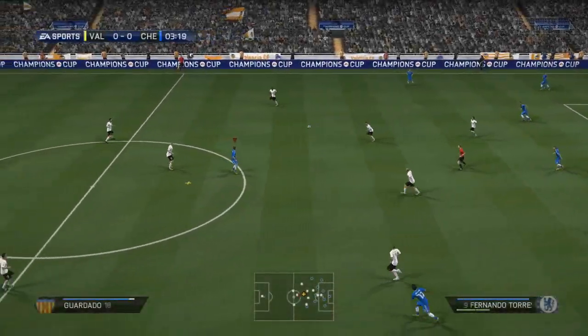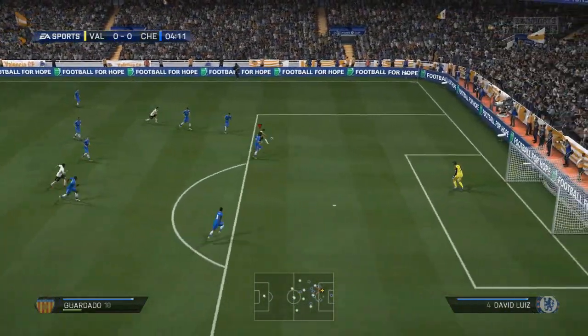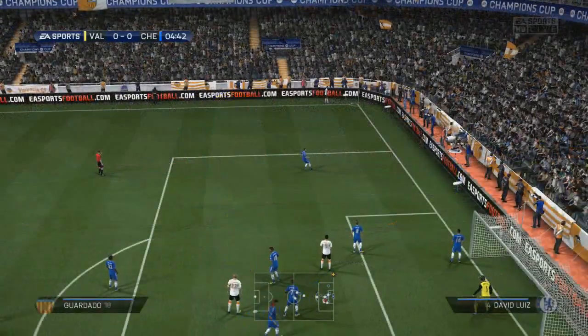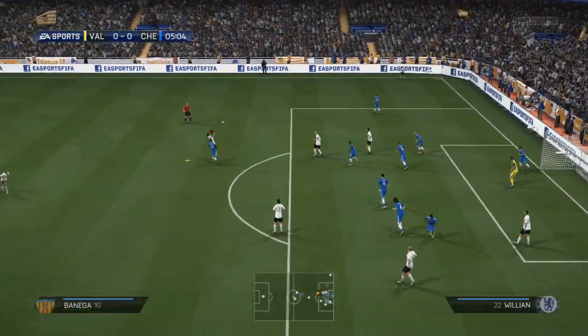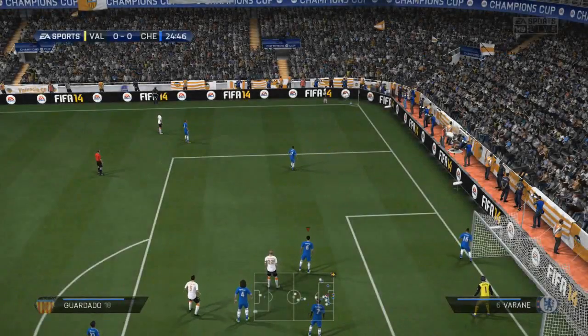That draw came just a couple of episodes ago against Porto as we stepped up to Legendary, which we are still playing on for the time being — testing it out, seeing how we get on. Andres Guardado, who in real life recently moved on loan to Bayer Leverkusen, draws a good save out of Petr Cech. Fortunately they put the ball over the top from the follow-up. Ava Banega can't keep the shot down and it races away over the bar into the stand.